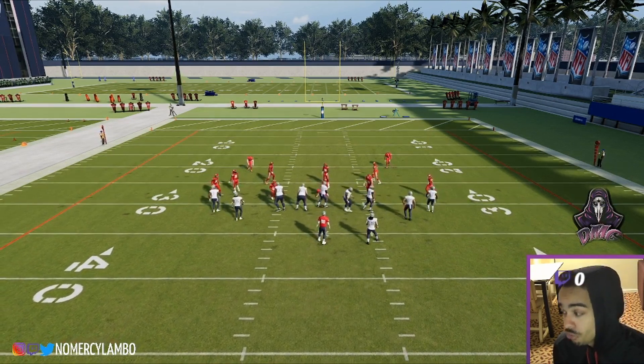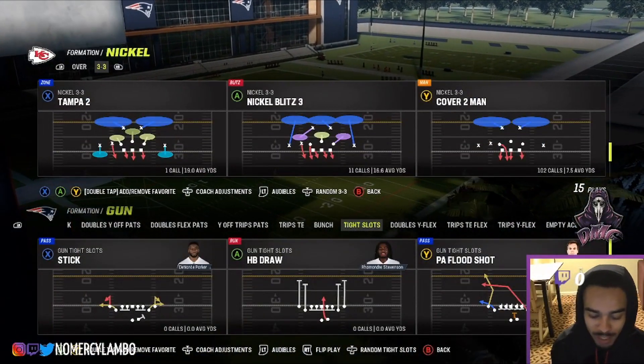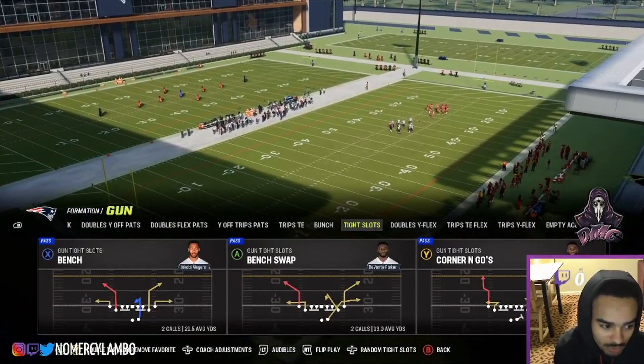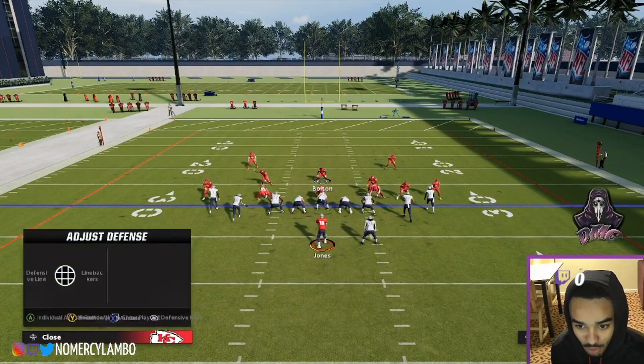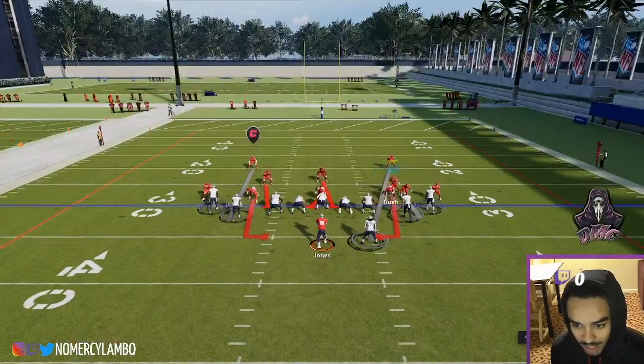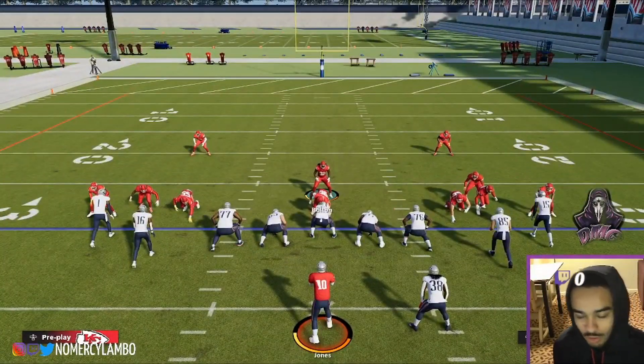What I like to do versus tight formations is come out in Cover Two Man, then from there pick LB Blitz Zero. Now the dude's on the running back side, so when you send the blitz you don't have to worry about the running back — somebody's gonna go play that.